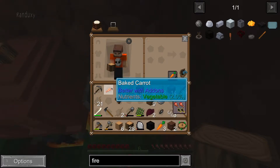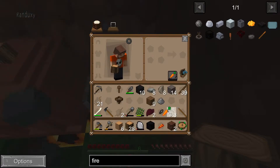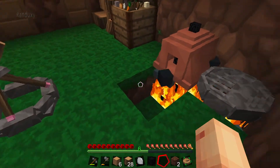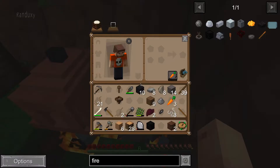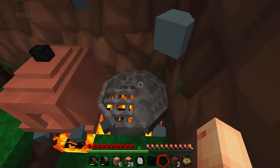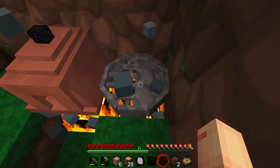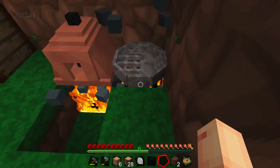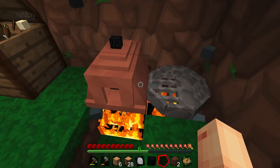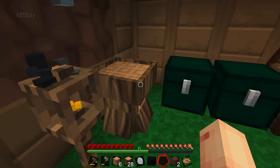Baked carrot — it's a little bit more than raw. We can put stacks on there, so this grill is for cooking food. That would probably be the best idea for the grill, and then the other is for cooking materials. All right, well, we learned something today.